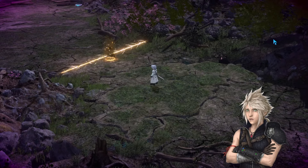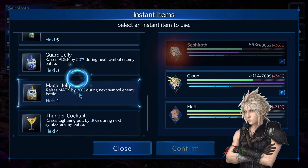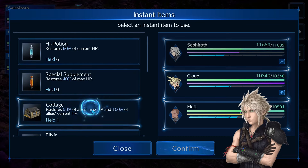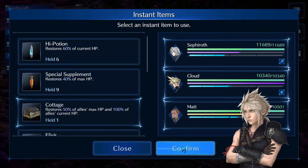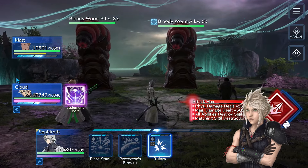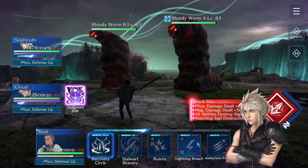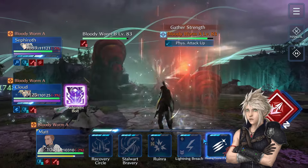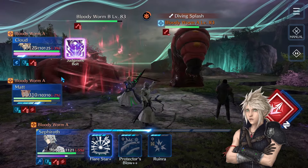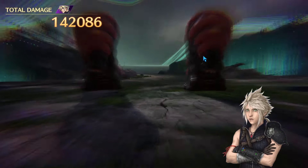Before going to the worms I'll use a few more items: Thunder Cocktail on Cloud and Magic Jelly on Sephiroth. I'll also use a Cottage to replenish HP since the worms are annoying. Once there, immediately start debuffing them. Save the Esuna Fatigue for here. Sephiroth will need to keep debuffing them. I use Judgment Bolt here — it won't kill both worms and that's fine, we'll have to take some hits.